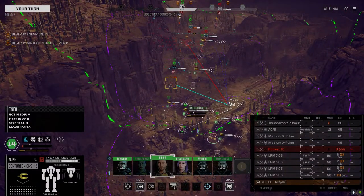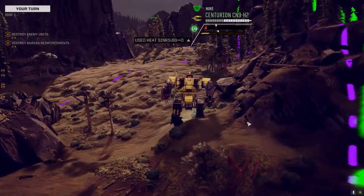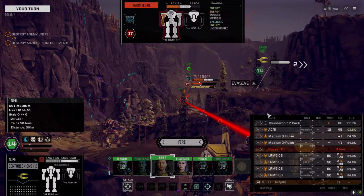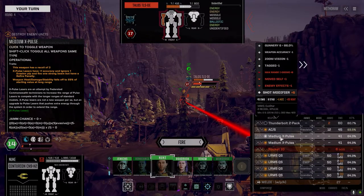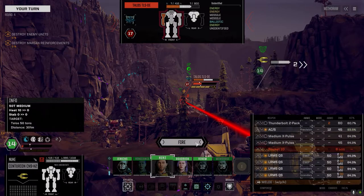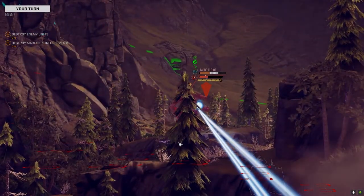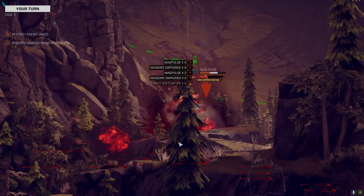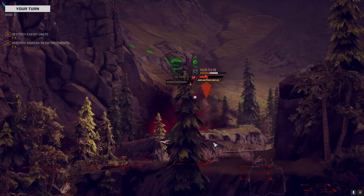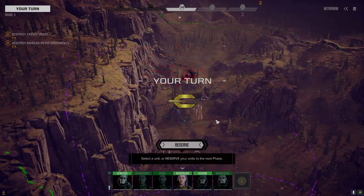I want to get you away from everybody else because that guy's going to Thumper you. Let's go this route - the AC should get the knockdown. Mag pulse and inferno to warm him up a bit. There's the knockdown! So he lost initiative.